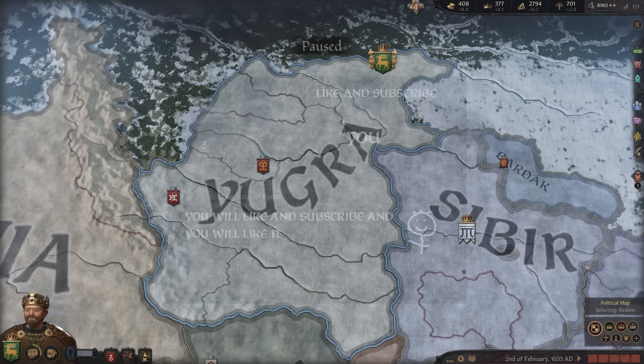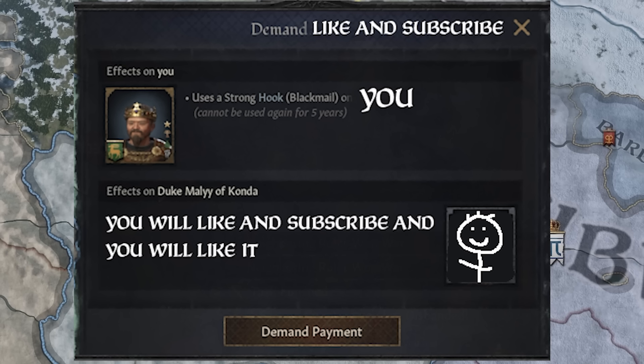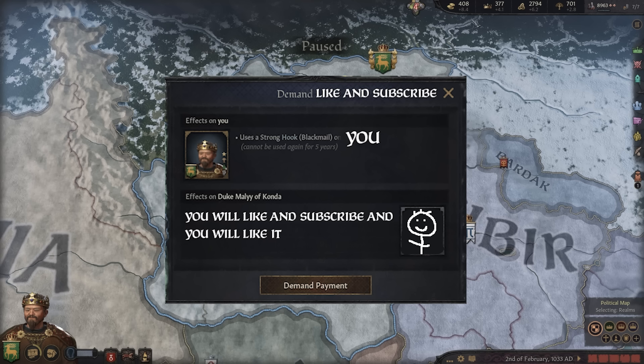We'll keep repeating this process over and over with our spymaster and flip that gold into buildings for the rest of our life. And I gotta do it to you — I've got a hook on you. You're now legally obligated to like and subscribe. It's not that likes and subscriptions help me out or give me the will to live — it's a legal requirement. I don't make the rules, I just think them up and write them down.